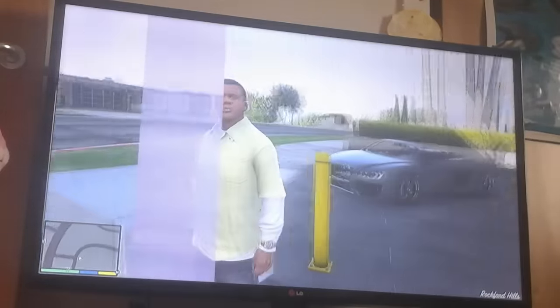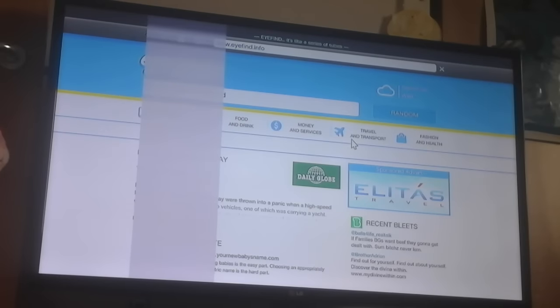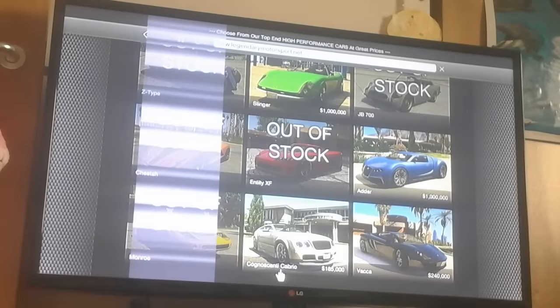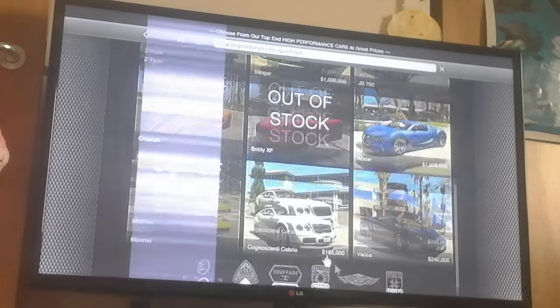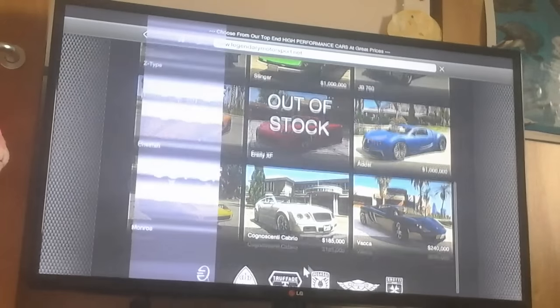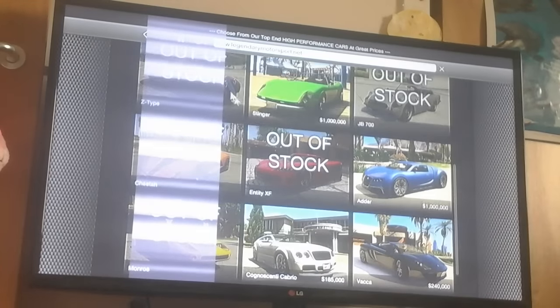After that, you go to the internet, go to Travel and Transport, and go to Legendary Motors. This is basically a glitch that lets you get a car if you're level one. Note that these cars — like the Adder — you can't get those ones. You'll have to go for the others. You can go for the Z-Type, which is 3000, and you'd really want that because it costs so much.